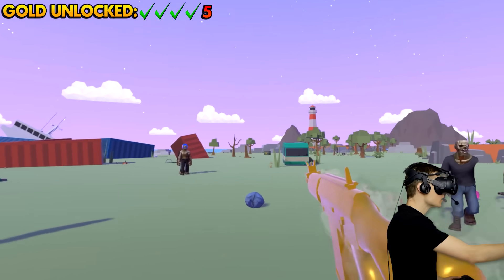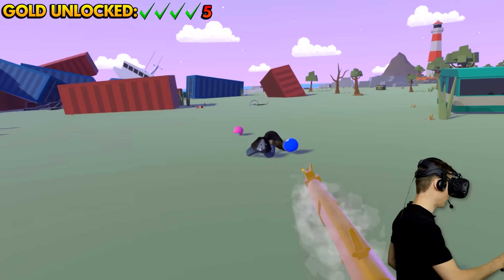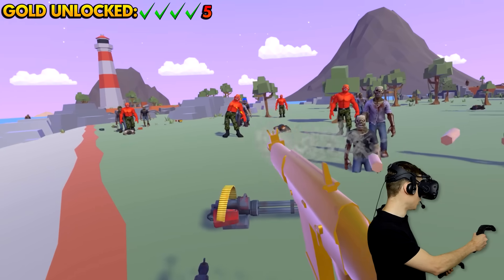We need a switch, people! Wait — a supply crate in the distance! We're gonna run, we're gonna pew, and we're gonna get the switch! I dropped my minigun — that's pretty bad, people!